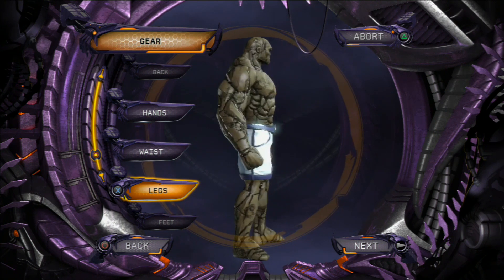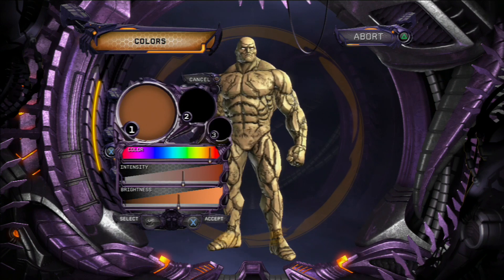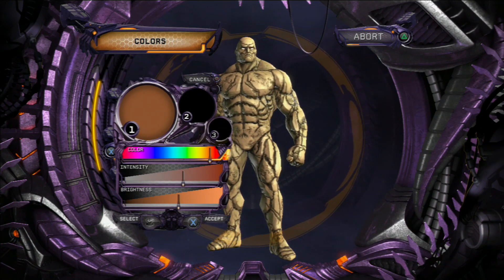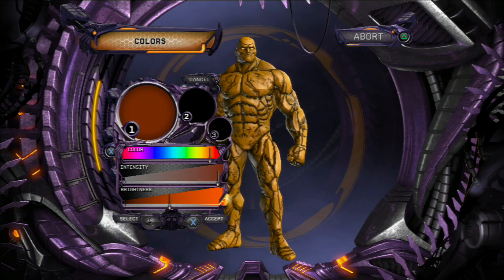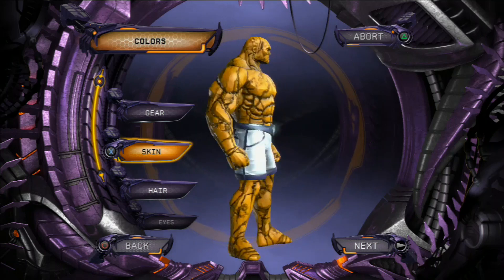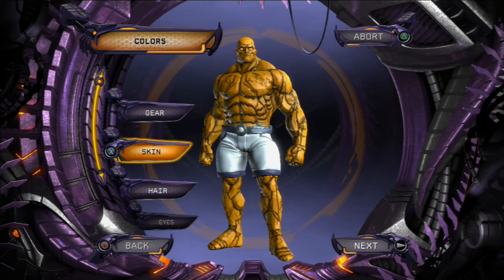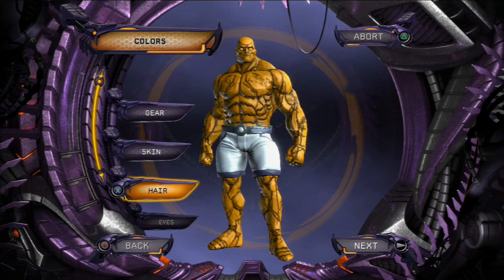Once you've done that, go to colors and get that skin to the right color — it's already pretty much there, but make it slightly orange and a bit darker. Once you've done that, make his trousers slightly blue with dark blue on the outside. It does look better and matches the outfit he actually has in the comics and the movies.